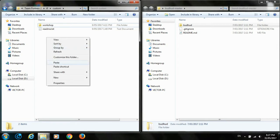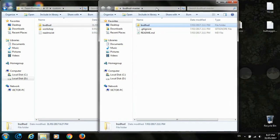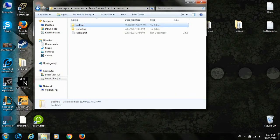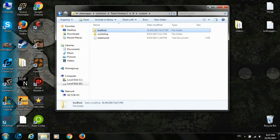Just click on the 'bat-hud' subfolder, right-click, copy. Go to the 'custom' folder, right-click, and press paste. As you can see, it copied right here. You can close this, you can delete the original folder, and that's all — now you can play with your HUD.